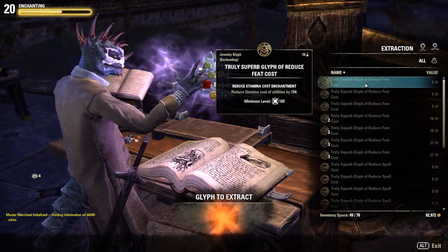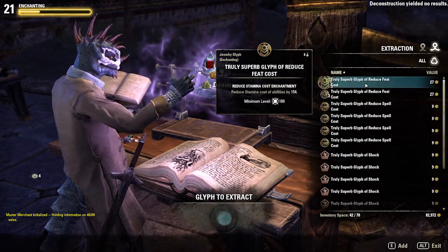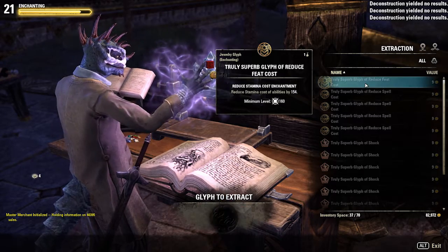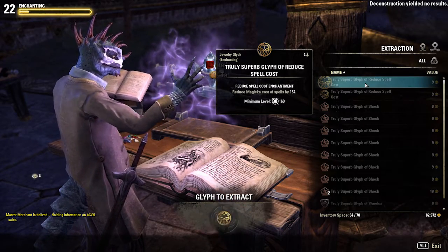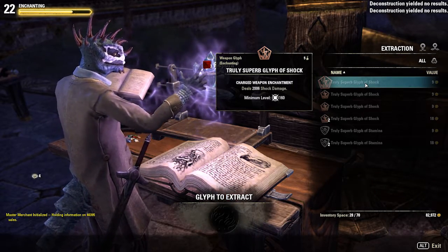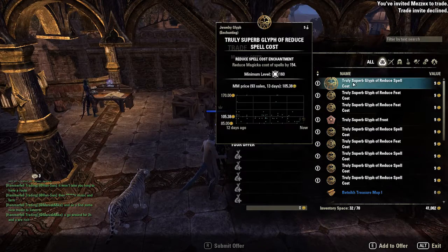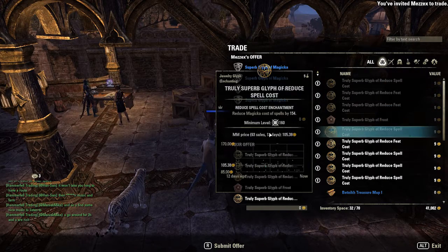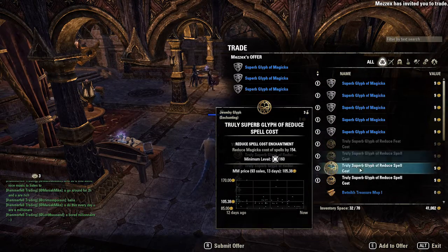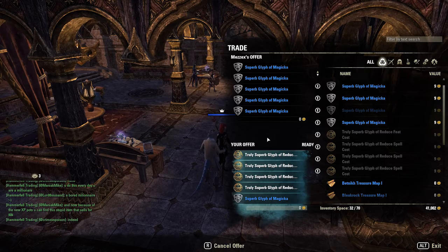The first way to level your enchanting is going to be with a friend. If you have got a friend, get him on board — you both level at the exact same time so you can both get to level 50 enchanting together. You'll want to create the maximum level glyphs you can on your current crafting level, and your friend will need to do the same. If you have another character with maximum crafting level, use these characters to craft the truly superb glyphs that you need. You'll want to trade these glyphs to each other, as you'll get the full XP for deconstructing each other's glyphs — rather than deconstructing your own glyphs, which gives reduced experience.